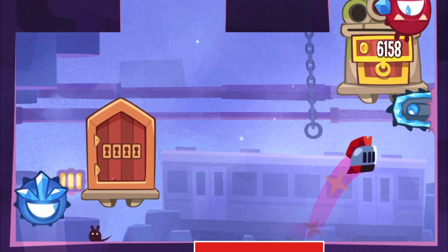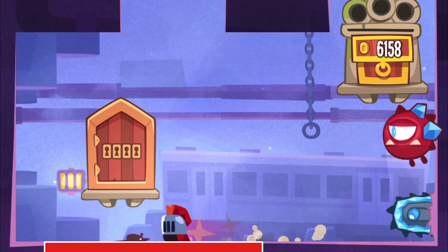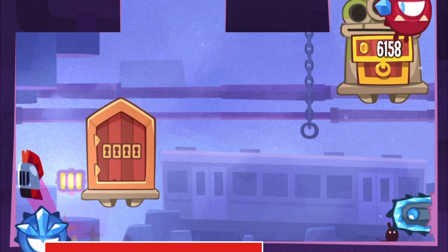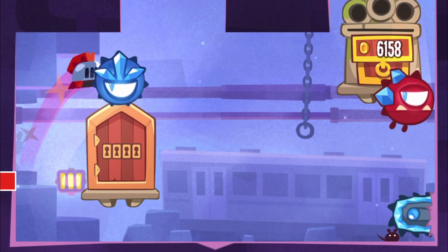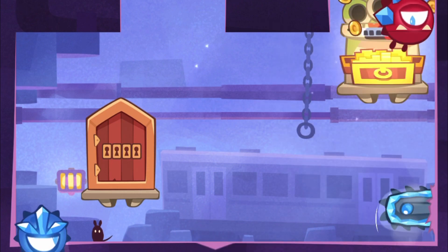So after the initial perfect corner jump here, you jump very late and delay your jump upwards to make it over the blue guard. And then the rest is no problem. But that second jump is really tough.